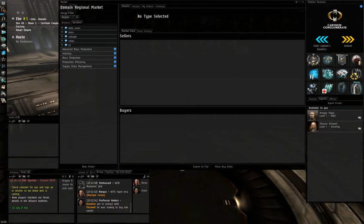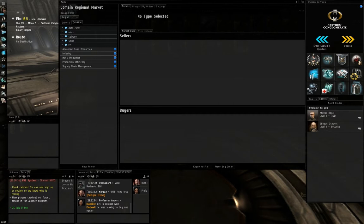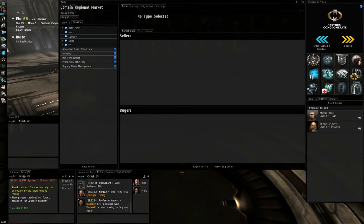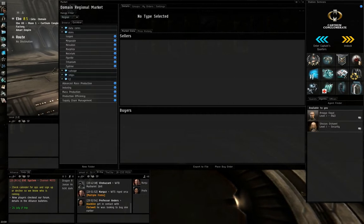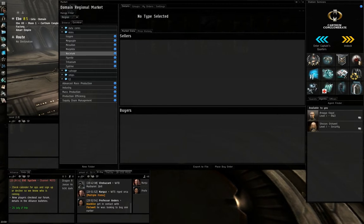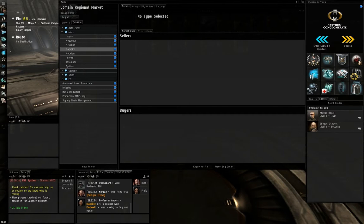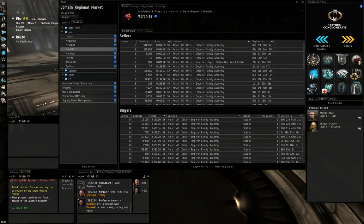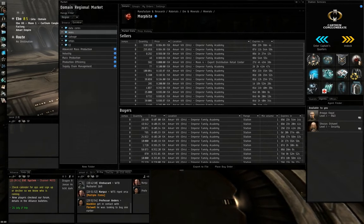The only thing you need to buy off the market is Megacyte and Zydrine, because you cannot get them in high-sec unless you're incredibly lucky — but don't count on it. There are belts in low-sec these days but that's a risk going out there. The basic minerals you need are: Tritanium, Pyerite, Mexallon, Isogen, Nocxium, Zydrine, and Megacyte. Morphite is for tech 2 production, which is more advanced and covered in another tutorial.